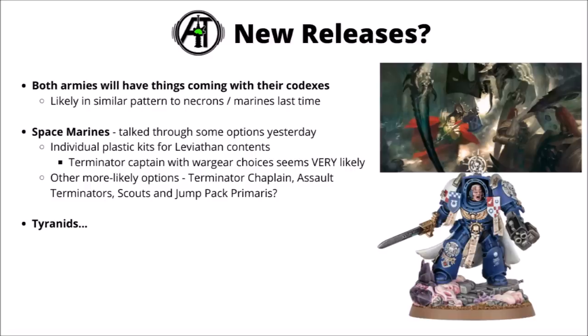I'd be absolutely amazed if the Terminator Captain didn't get a flexible model. Otherwise, there are a few really obvious gaps in the Space Marine range — a Terminator Chaplain would round out the Terminator characters quite well. Assault Terminators seem very likely if they're redoing the standard type, and otherwise perhaps the most requested things besides bigger Terminators were things like redesigned Scouts similar to the Black Templar designs, Jump Pack Primaris — either an update on the standard Assault Squad or something different — and I wouldn't be surprised if we get a few more armoured fighting vehicles too.